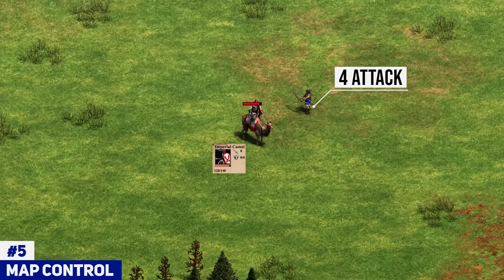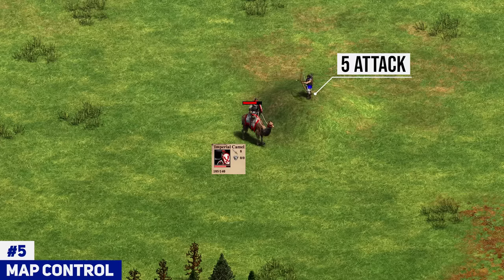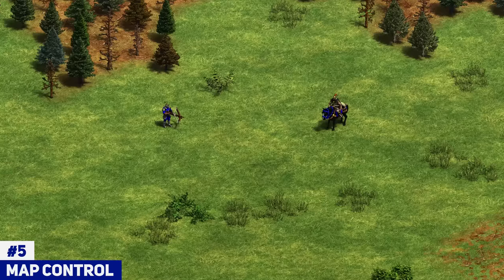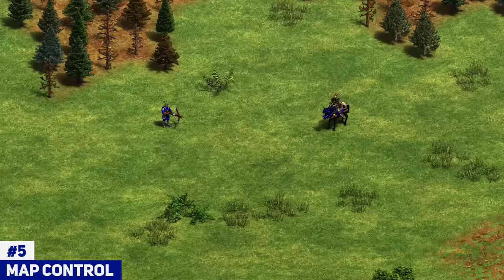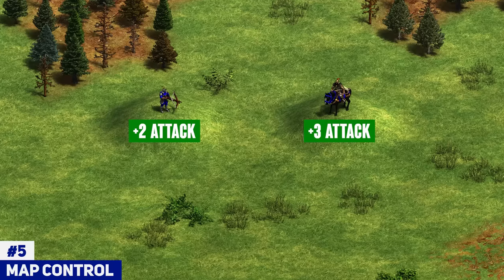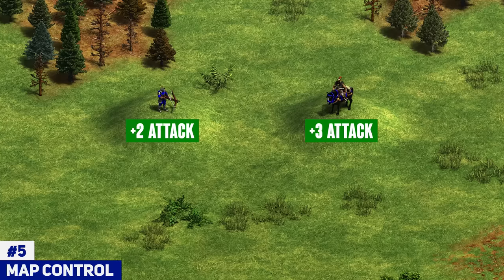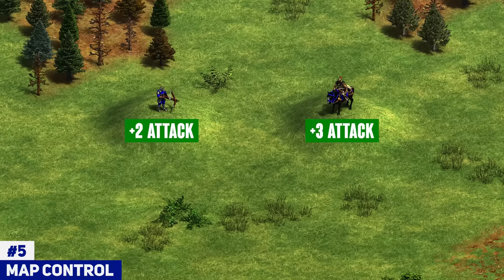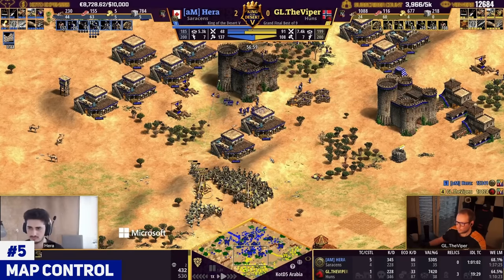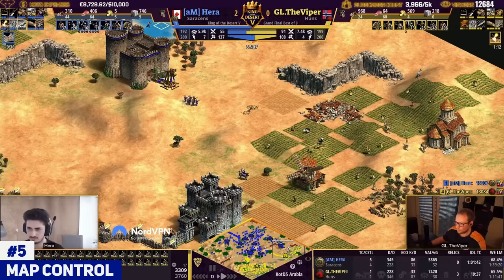Think of it this way: in Feudal Age the archer has four attack, and if you add hill bonus that's 25% more damage, yielding five attack — a significant jump but not huge. In Imperial Age, stuff like Mangudai has 12 attack and Arbalest has 10 attack. So you're getting plus two, plus three, or even plus four damage from the hill bonus for your castles and army, making it extremely crucial. For that reason, putting castles around important hills — both defensively and offensively — will help you so much in both 1v1s and team games.